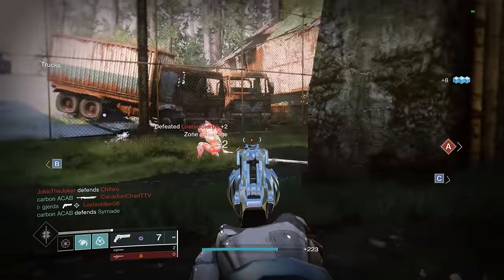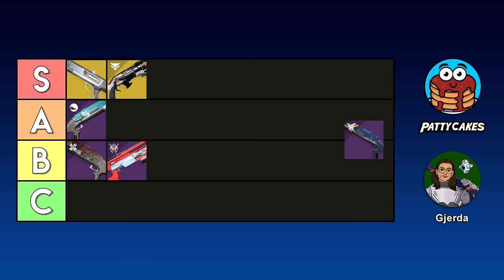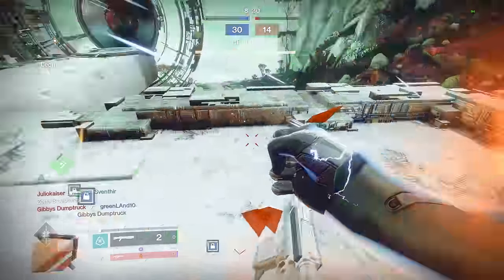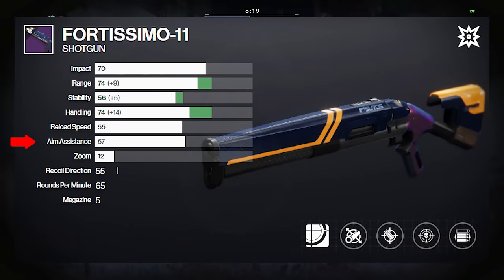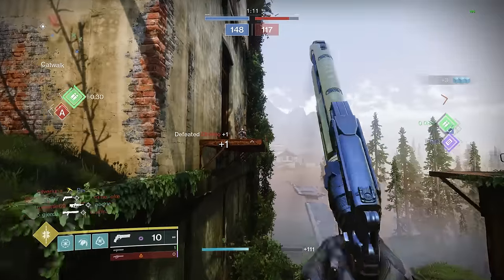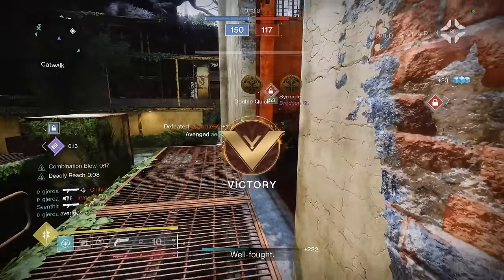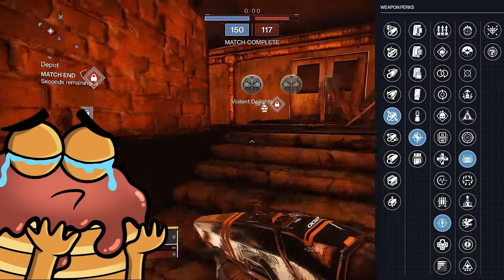Fortissimo also has a lot of great PvE rolls: Demolitionist, Adrenaline Junkie, Focus Fury, Wellspring, and Vorpal Weapon. With so many perks on the table, there are quite a few interesting rolls. We're bumping this all the way up to S tier — just a little bit better than First in Last Out. It has pretty much all the same things going for it but also much higher aim assist at a base of 57. Great range, great handling, high aim assist, and all these awesome perks make it deserve S tier — the only downside is there are so many perks you'll rarely get exactly what you want.